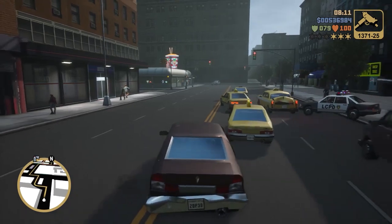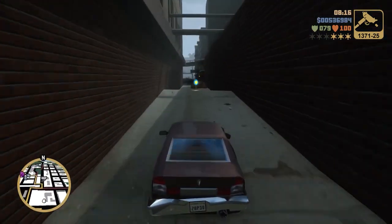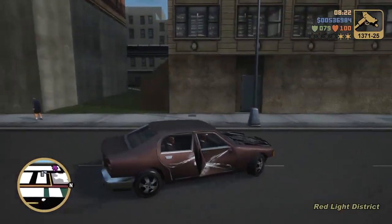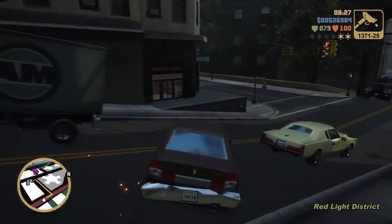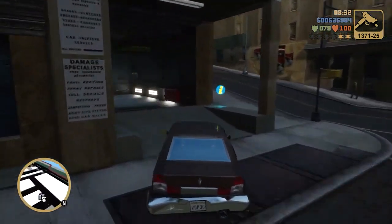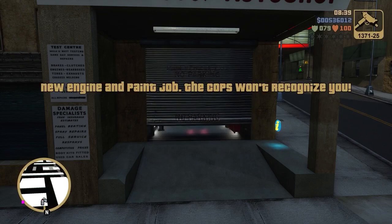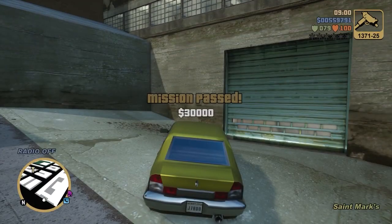To take off some of the pressure, you can come down this alleyway and get rid of one of the stars, which makes a massive difference. Then cut through here to the Pay 'N' Spray. Anytime you use a Pay 'N' Spray, it automatically wipes your wanted level. Then you can coast back to the mission objective, get your mission passed, and bring home thirty thousand dollars. Always nice to see that total go up, even though there's not much to spend it on in GTA 3.